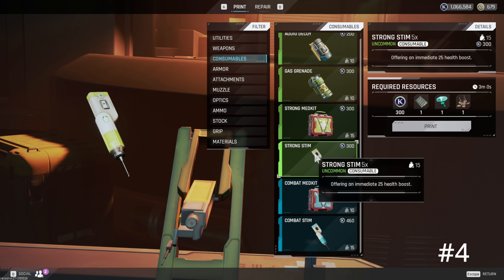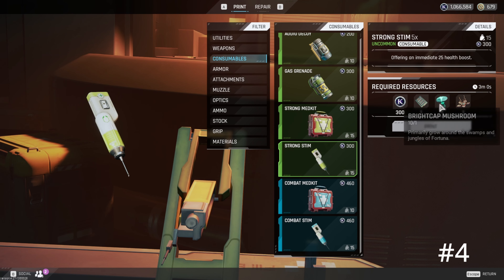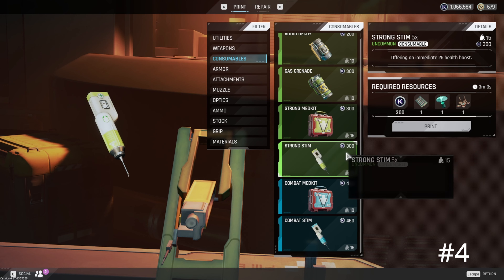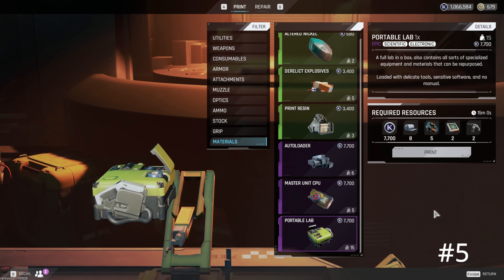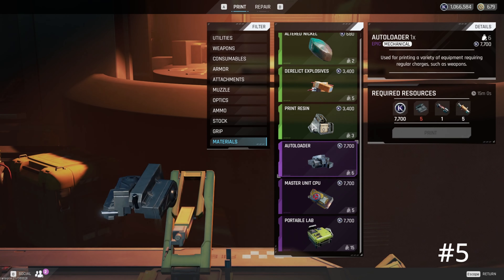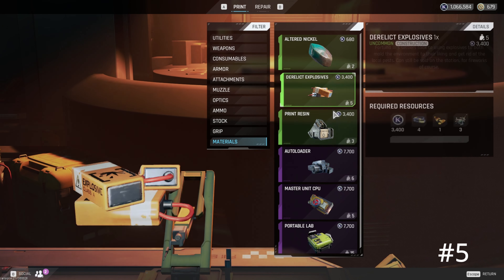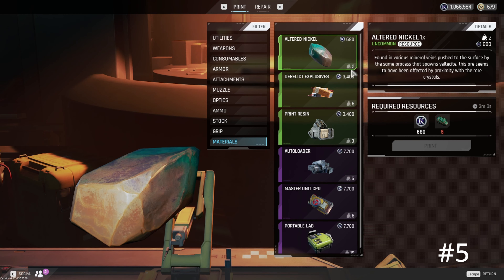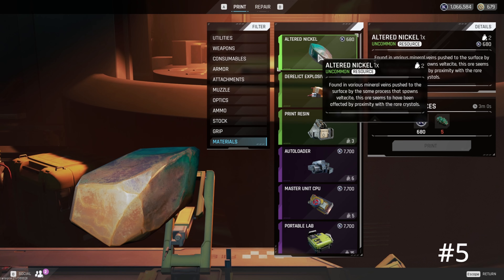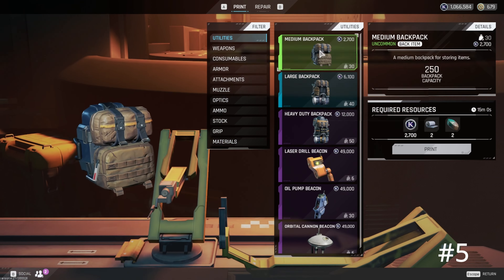If stims are too expensive to buy, you can craft them at the print station for pretty cheap — 300 K marks and just these items. You can farm those items to craft stims at a much cheaper price. While we're here, you can also craft materials for certain missions. If you can't find a portable lab, you can come here and craft it. Remember that you can craft these items — you'll probably need them for missions, as well as altered nickel. If you need altered nickel, you need five nickel to craft one. That's a brand new craft they just added.